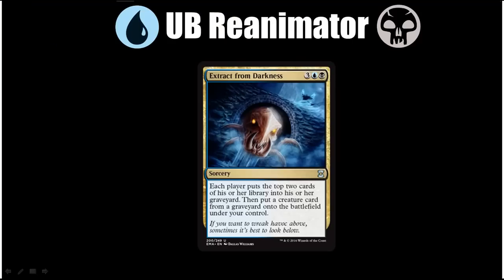The next archetype we'll look at is Blue-Black, where the signpost uncommon is Extract from Darkness. It makes you and your opponent both mill the top two cards of your library, and then you get to return a creature card from either graveyard to your battlefield under your control — pretty nice. It's actually a pretty cool card for Commander too. As the signpost uncommon it's pretty powerful, although I think it's actually weaker than a lot of the other signpost uncommons. The point is it shows us we want to be throwing cards in our graveyard and reanimating stuff in this archetype.